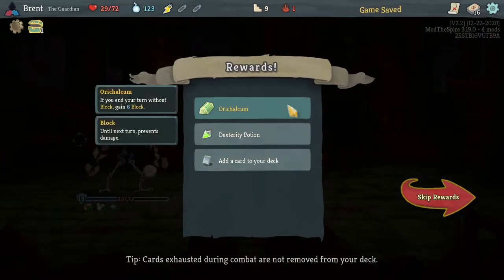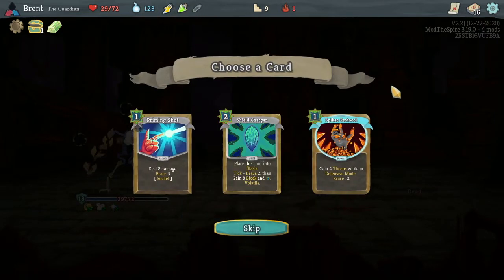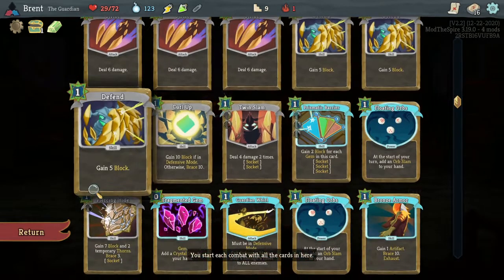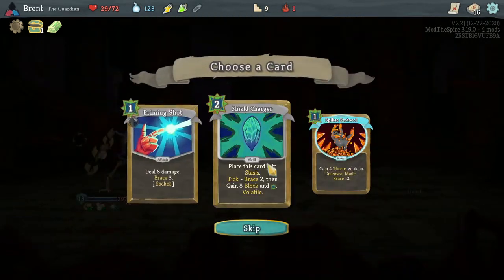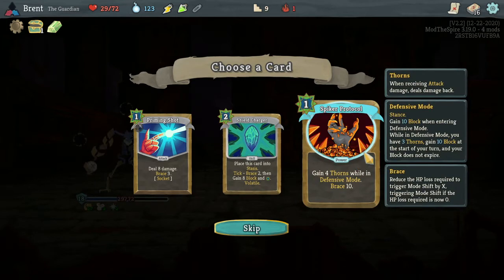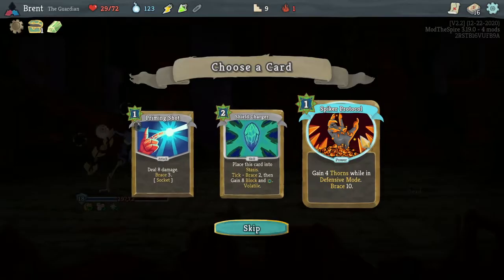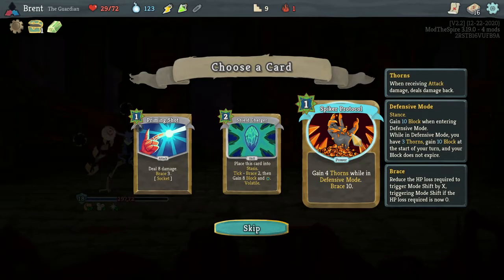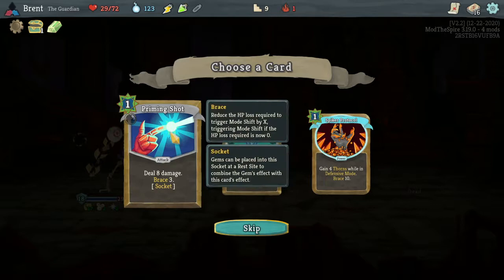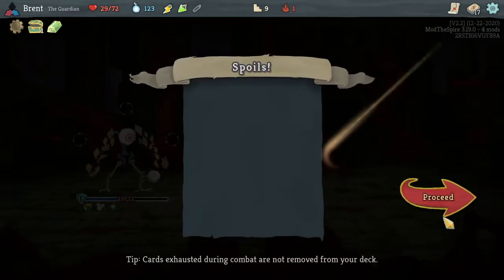So we'll go into this - actually, let's Curl Up, Piercing Hide, and hit you. You'll hit yourself, carry over a little bit of block which won't end up mattering. Bad turn but I think we just eat it out. Diporcalcum - very good! In turn without block, gain 6 block. It might have some anti-synergy with some of the cards here because if we enter defensive mode it's kind of not as good. But while in game - 4 thorns while in defensive mode, Brace 10 too - it's kind of nice. We are in defensive mode a pretty good bit. I don't really like Priming Shots, but I think I'll do Spike Protocol.